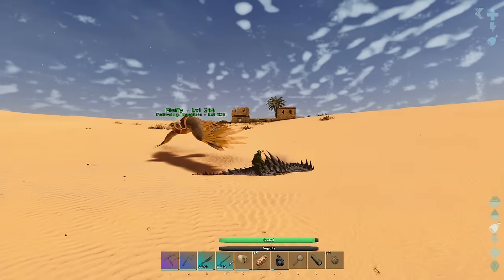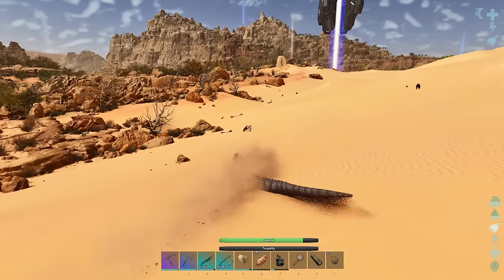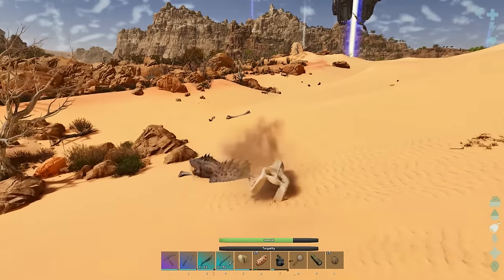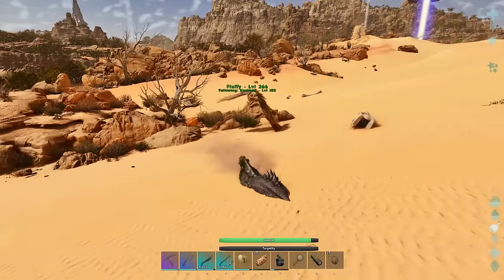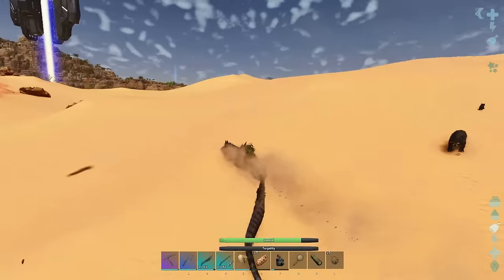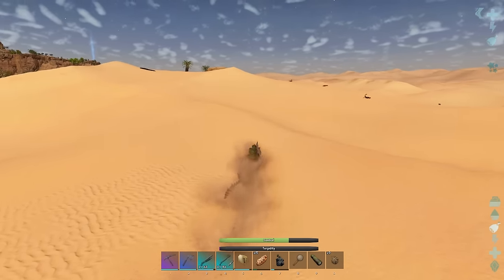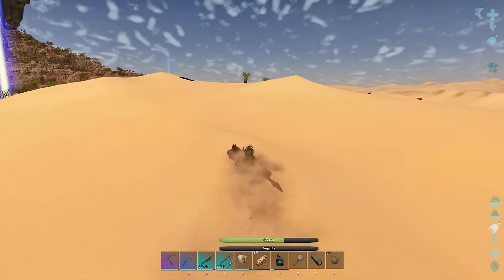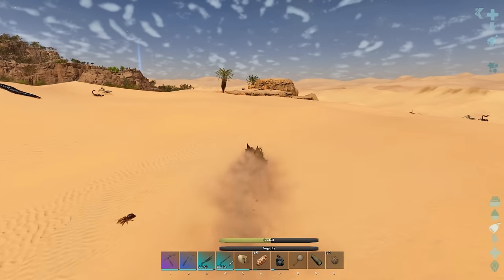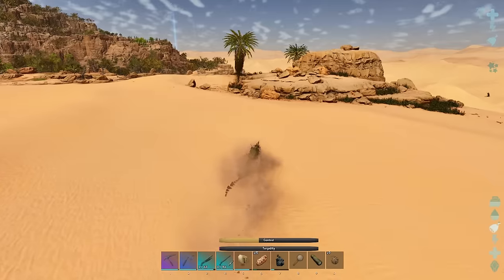The grenade explodes - quickly run and get on the Phaselosuchous. We're heading left. There's some bone - let me show you what happens when I get it: nothing, very little, about as much as a rock. Getting bones is very inconsistent. There's an oasis over there - keep your eye on the green bars, you don't want that to run out.